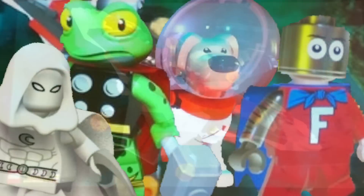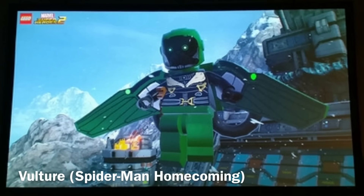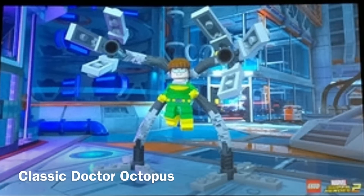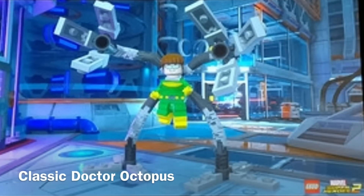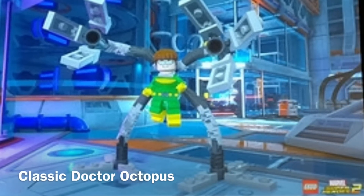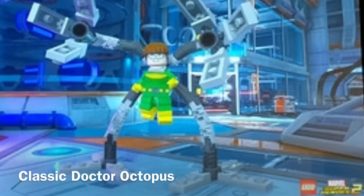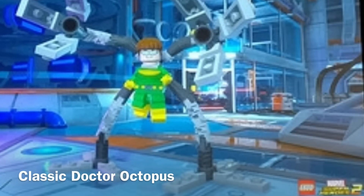Alright, now for the character reveals. First up, we have Vulture from Spider-Man Homecoming — that variant was probably mostly expected. Then we also have Dr. Octopus, and here's a screenshot of his first in-game look, so that's really cool. We kind of thought he'd be in it because of the first trailer for the game. That's his classic uniform, so it's different from the versions in the first LEGO Marvel Super Heroes — both the Ultimate and the normal one. Now we have his nice green and yellow suit, which looks really cool, and also the updated arms, all based on the LEGO set.